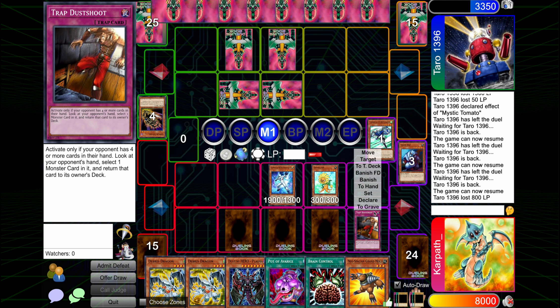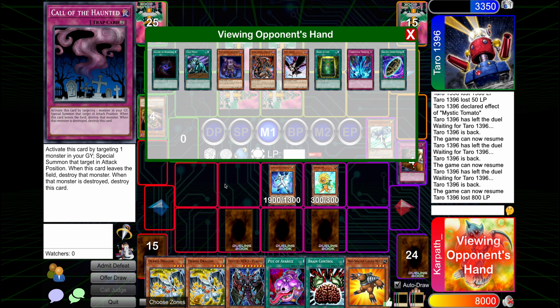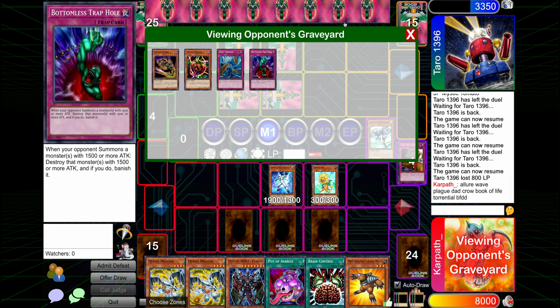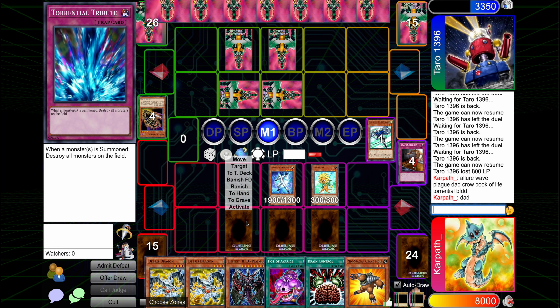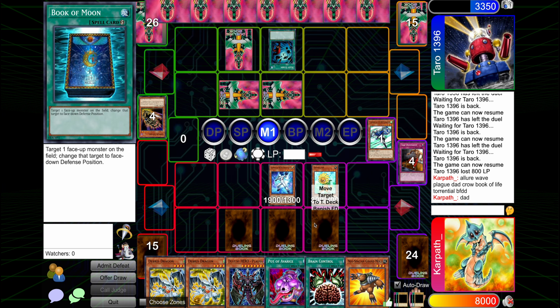We're shooting — we do be shooting. Probably just got to take the Plague Spreader. What on earth? This is so much — what am I even supposed to think? Allure, Wave, Plague, Dad, Crow, Book of Life, Torrential, BFDD. I guess we take Dad. We're not going to lose another game to Dad — that was not a fun experience. The question is, can he kill me with Wave? Storm. Yeah, that's really bad.